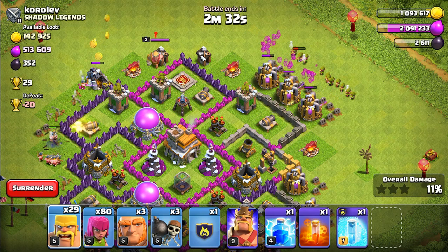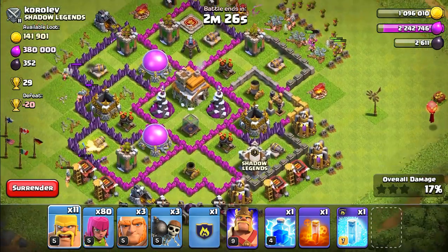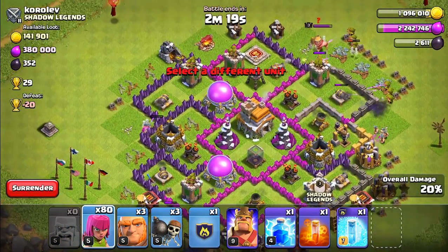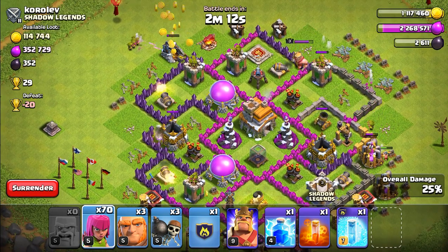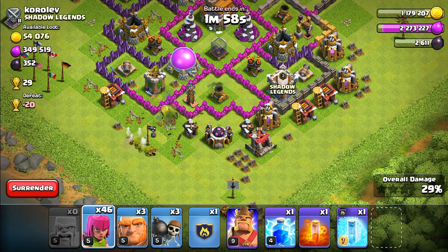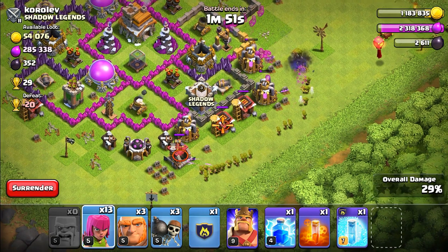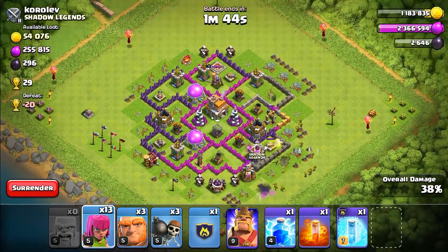Sorry, yeah — mines, pumps — I keep mixing up the names. There's more mines over here too. We still have a ton of gold coming in from the raid. We're getting quite a lot of loot. Come on, take out that mine. We got lots of it — I just need the elixir from these pumps as well. Alright, we already got enough for our goblin upgrades, so we're going to go ahead and surrender.